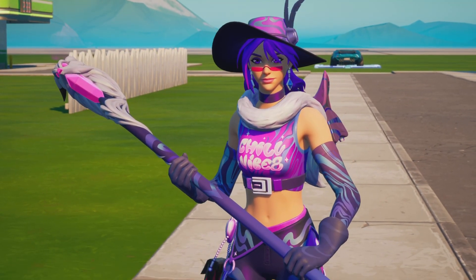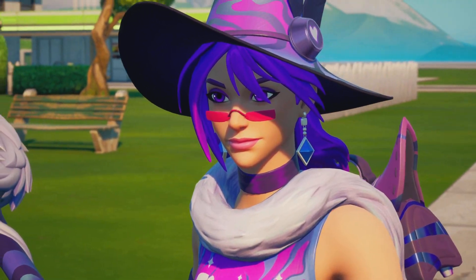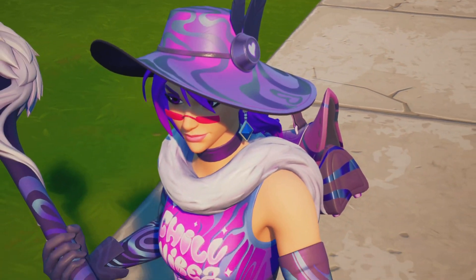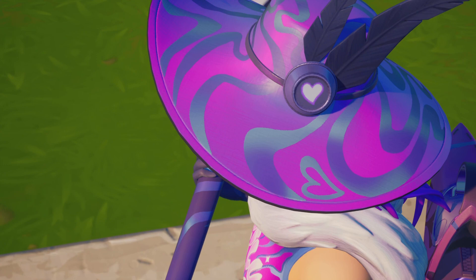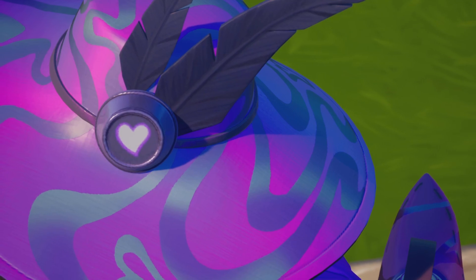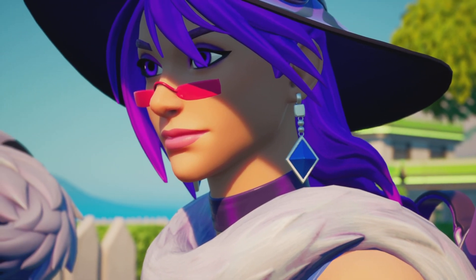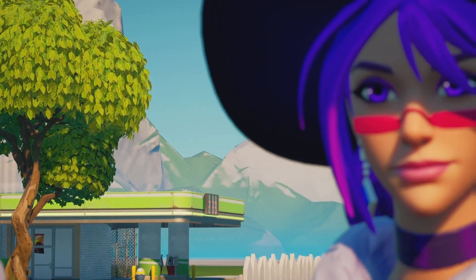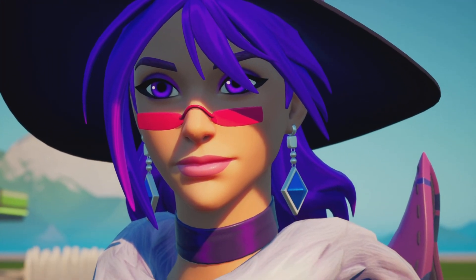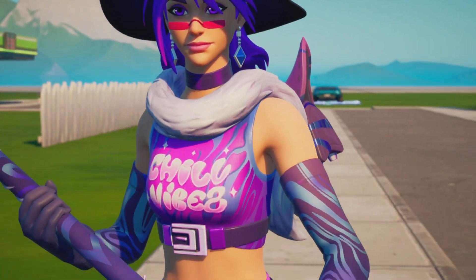Here we have the character in all of her glory. Starting from the top: she's got her nice hat, which has kind of a Damascus-y type - not quite Damascus, but a wavy sort of design going through it - with a little heart and feathers. She has pinkish-purply hair, little glasses over her nose, diamond-shaped earrings, and a scarf choker.